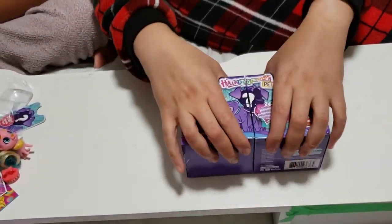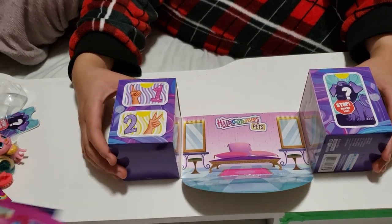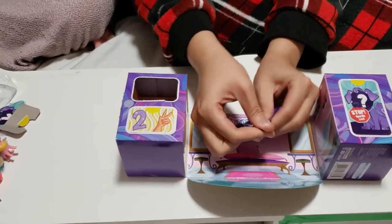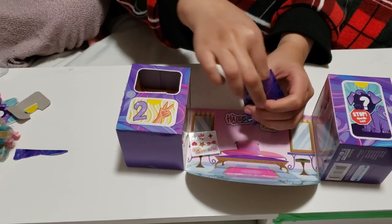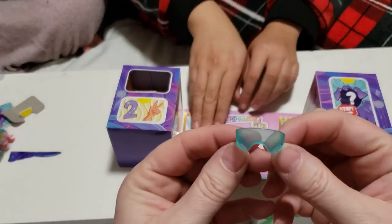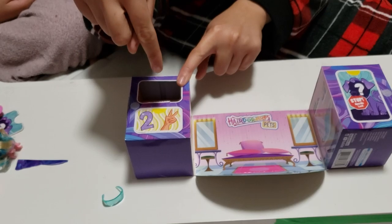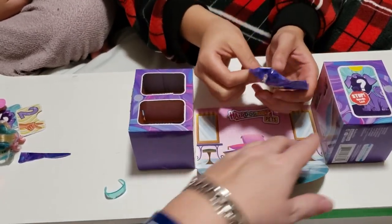Let's open the next box — let's hope we get another different one. We might have a double — might not be, let's open it up and see. We got a double — oh no, we don't got a double, we got something different. Look at that — looks could be deceiving. Yes, we got some kind of glasses here, some see-through glasses. Is that all that came in there besides the stickers? Glasses — who wears glasses?